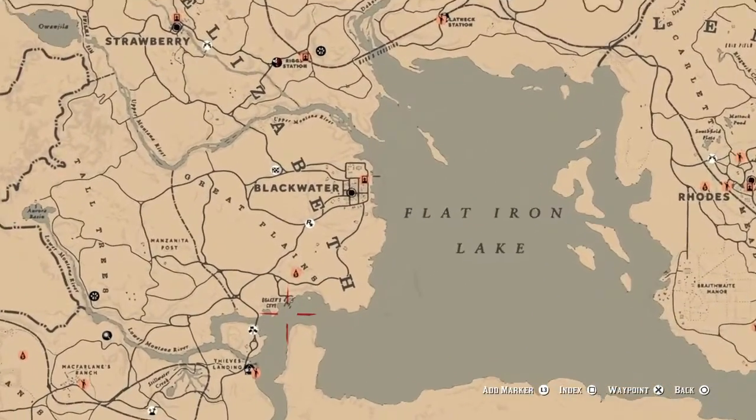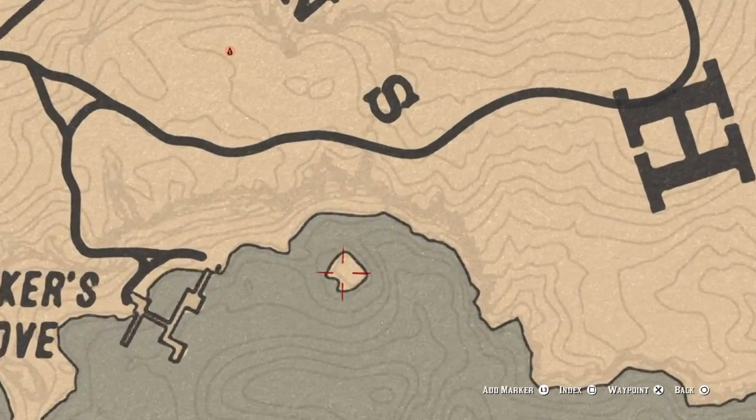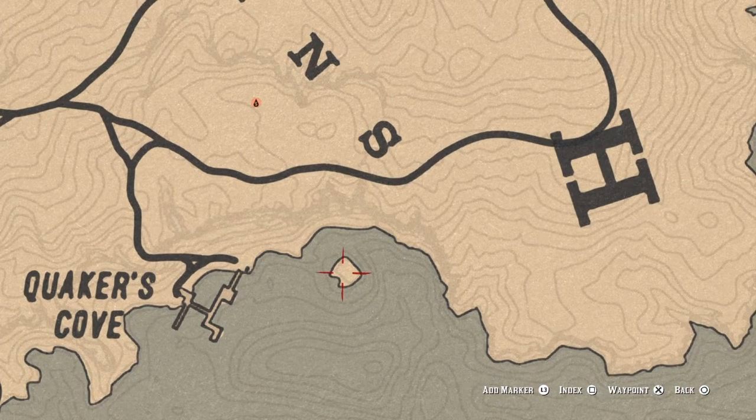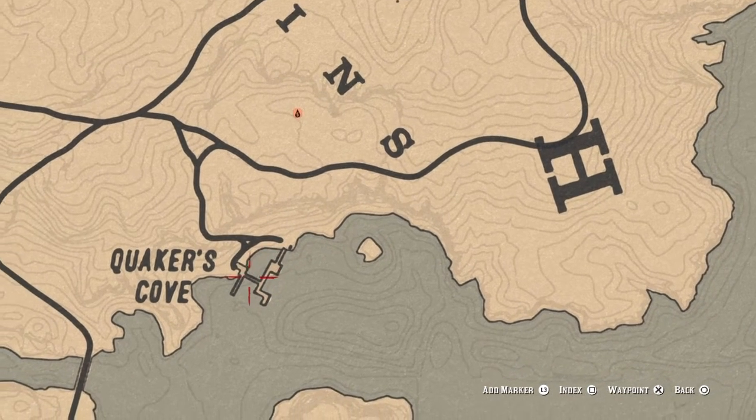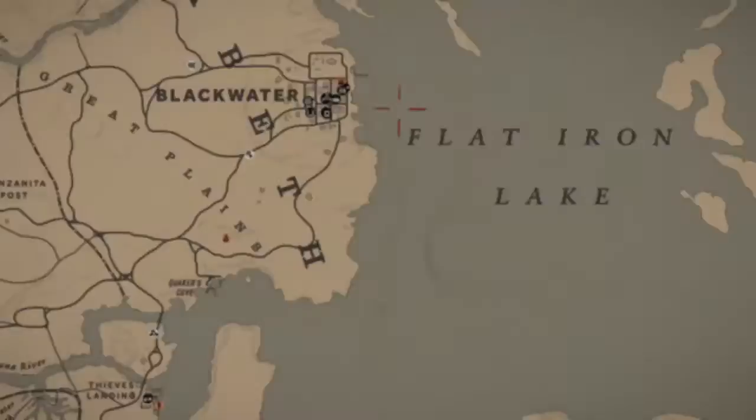...is down here south of Blackwater, east of Quaker's Cove, on this little island. During the daytime there's usually two pelicans there, and one right over here — you can even see another pelican over on the other side. Remember, it's only daytime.